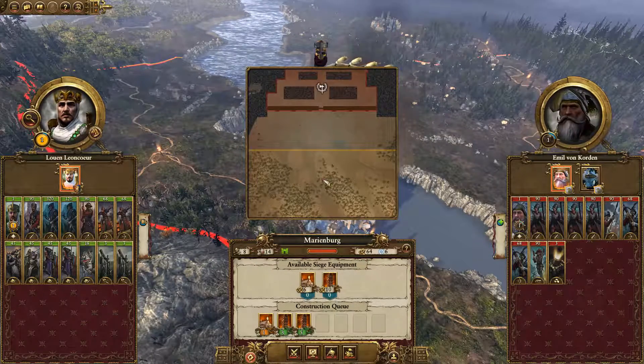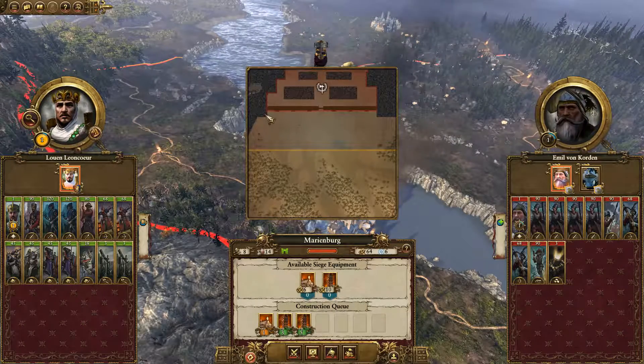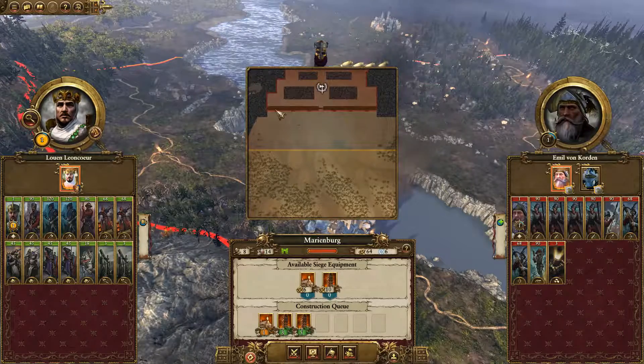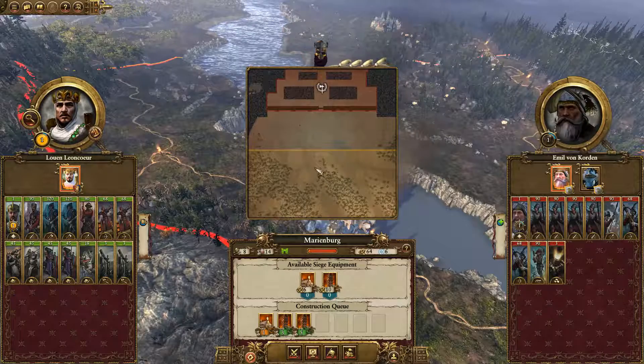That is unfortunate. They've also got a decent force in there. Let's just play a preview of the battle map. Oh, that's a cool feature they didn't have in other Total War games. So that's gotta be water. There's just one big kind of straight wall here. That's gonna be tricky - so lots of siege towers would be good for us.